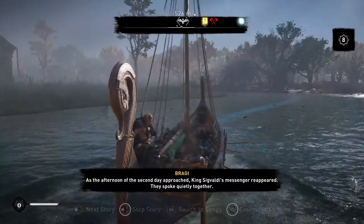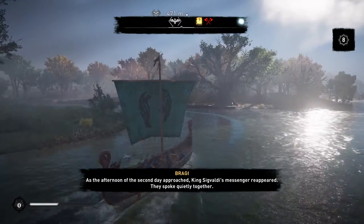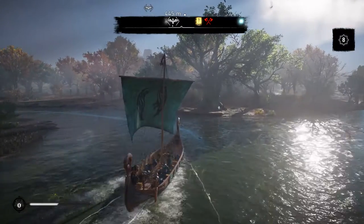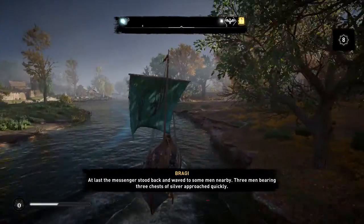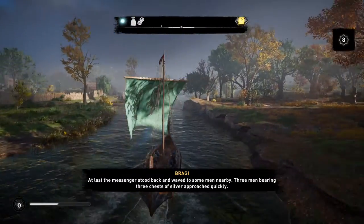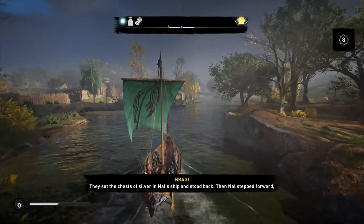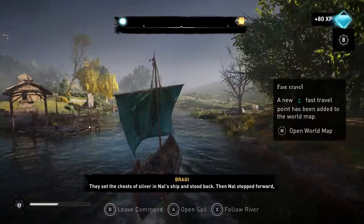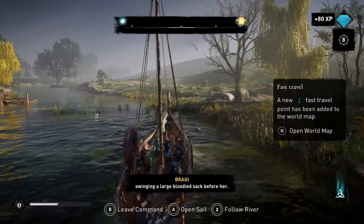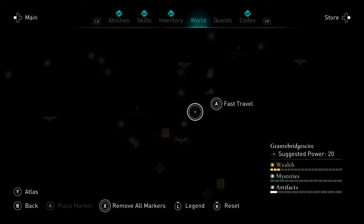Night came and went, and still Nald sat by the shore of the fjord, singing her songs. She skipped rocks with children and smiled. As the afternoon of the second day approached, King Sigvaldi's messenger reappeared. They spoke quietly together. At last, the messenger waved to some men nearby. Three men bearing three chests of silver approached. They set the chests in Nald's ship and stood back. Then Nald stepped forward, swinging a large bloodied sack before her.